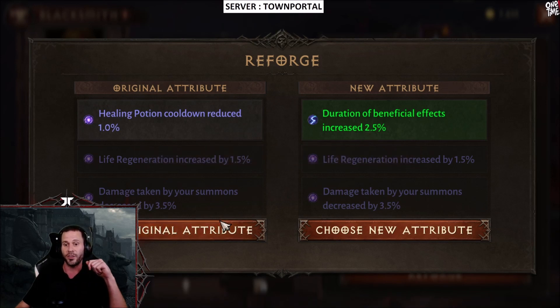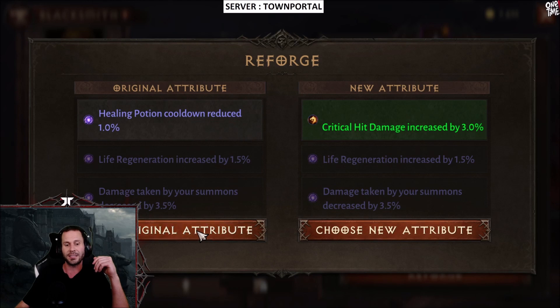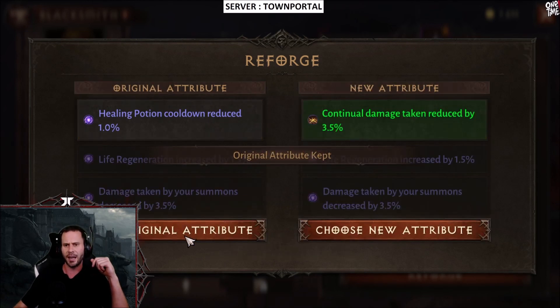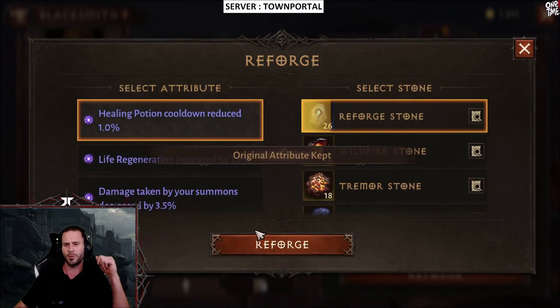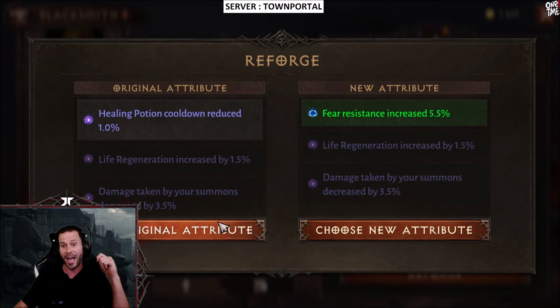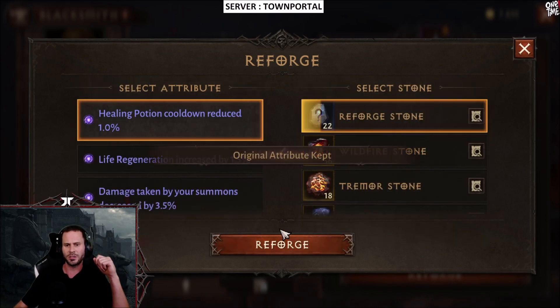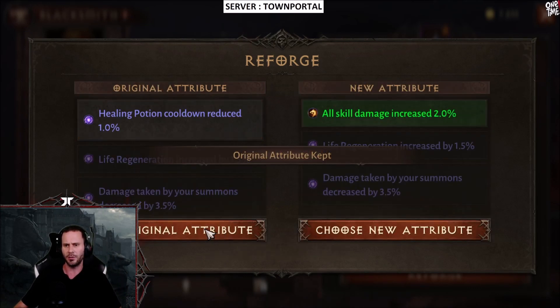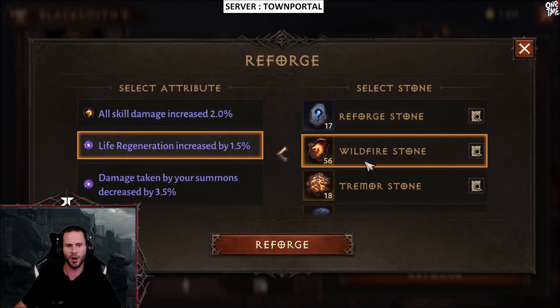Duration of beneficial effects would have been three percent but it's two percent unfortunately. We got block chance — that is absolute junk. Continual damage can go up to six percent so we don't want that. Primary attack damage, if that was four percent we could take it. Fear resistance unfortunately goes to six percent so we're not keeping that either. Skill damage at two percent — all right, there is a start, and that is the start of Wildfire.